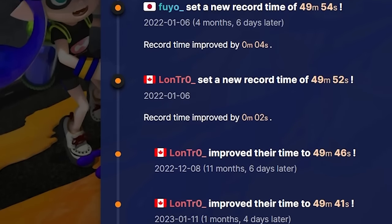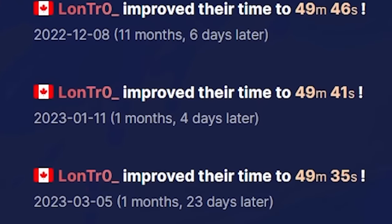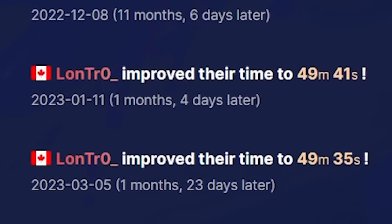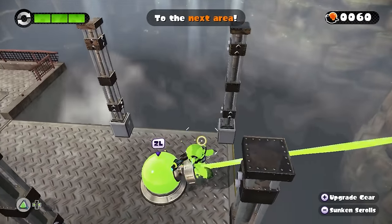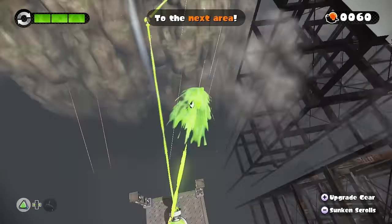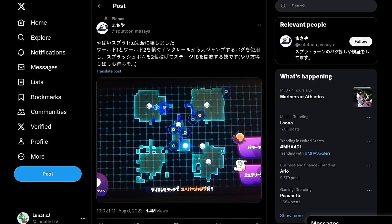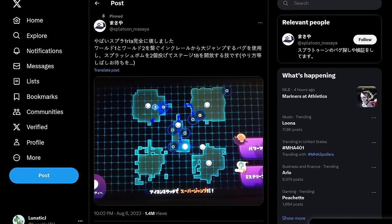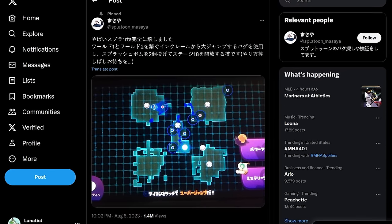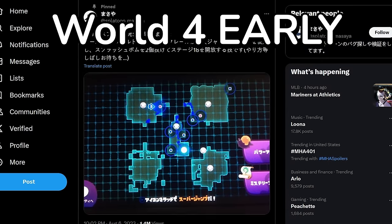A couple years would pass, and the record still remained in the 49-minute range — an incredibly optimized run that was beginning to get harder to improve upon. That is, until August 7th, 2023, when Messiah made a post on Twitter that changed everything. Seemingly out of nowhere, eight years after the game's release, Messiah revealed his crown jewel: a skip that outclassed even World 4 Skip. World 4 Early.